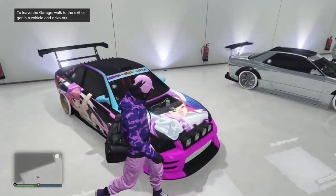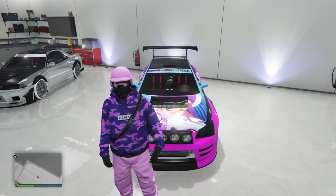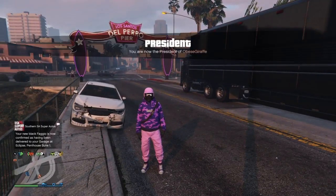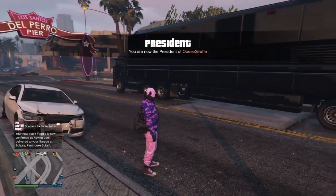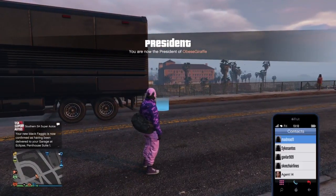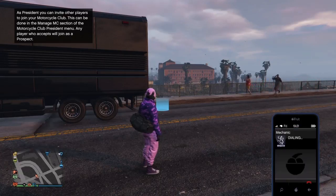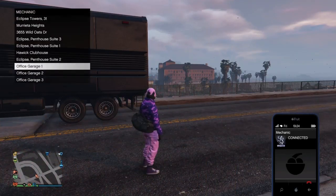I just want to quickly give a shout out to The Gambler for this new workaround. To do this glitch you need an MOC with personal vehicle storage and a Sultan RS. I recommend registering as an MC. If you can register as a motorcycle club, I recommend having a Fagio stored in your garage. If you can't register as an MC, then just have some free Elegys stored in one of your garages.